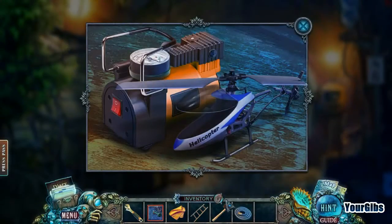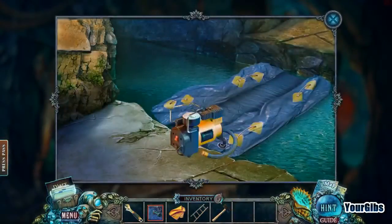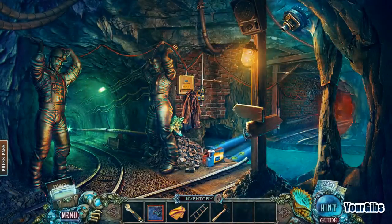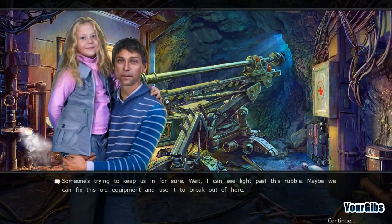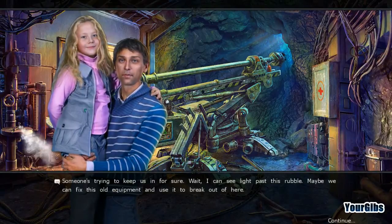Let's go this way and attach that hose, then we can fill up our inflatable raft with our newly rebuilt compressor. It's kind of clever actually. Someone's trying to keep us in for sure. Wait, I can see light past this rubble — maybe we could fix this old equipment and use it to break out of here.